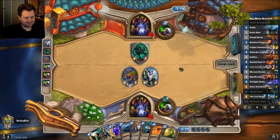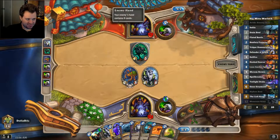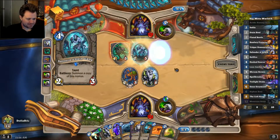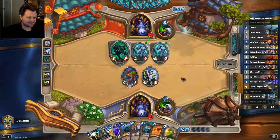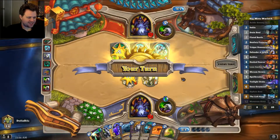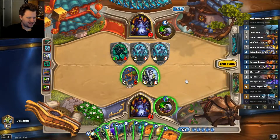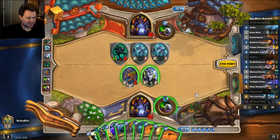Gonna get out there with a Mountain Giant. Nine cards — he's only got one card that he kept. We've got our turn five Hellfire play. I guess we tap first, just in case we draw a Lesser Amethyst Spellstone.